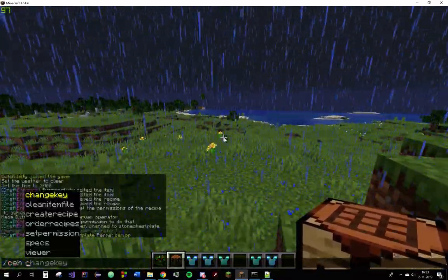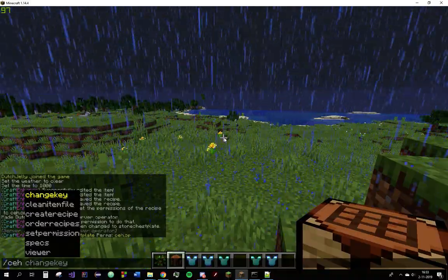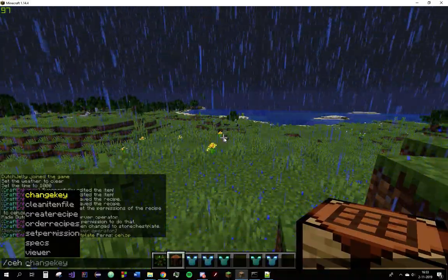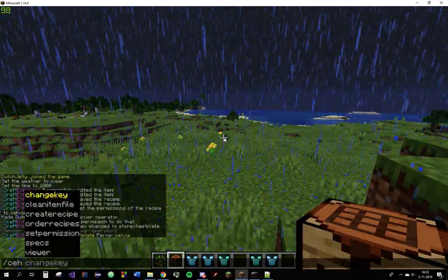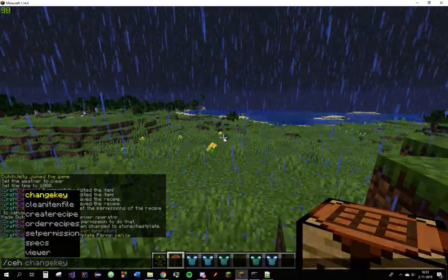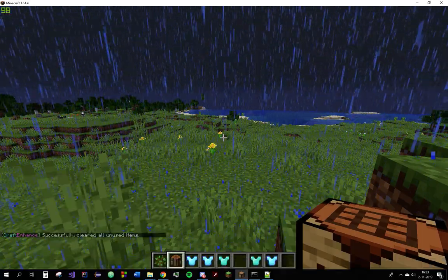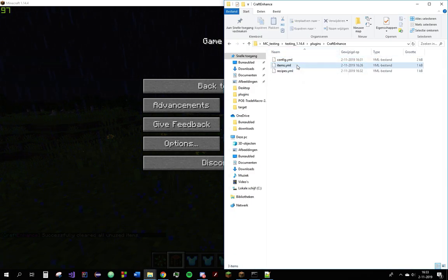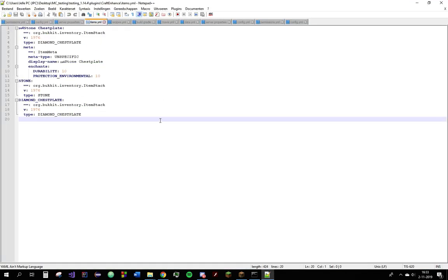I'm just using tab completion. Let me look at what I haven't explained. Clean item — pretty useless, I wouldn't use this, but if you have unused items in the items folder, you can see the items that are saved there that are used in the recipe — stone chest plate.